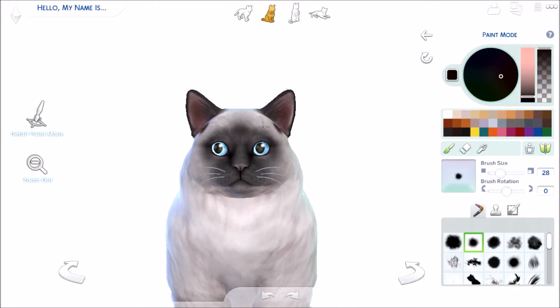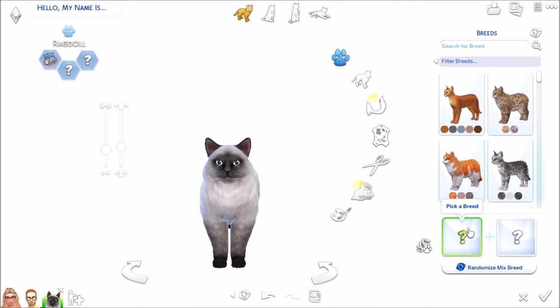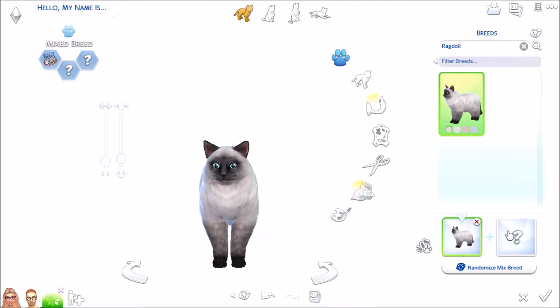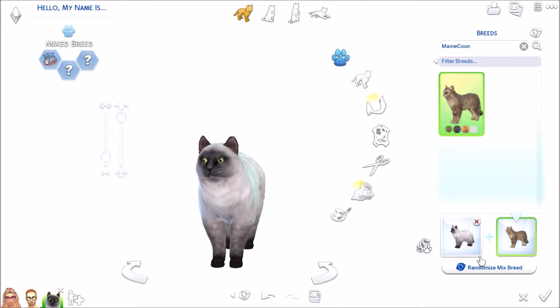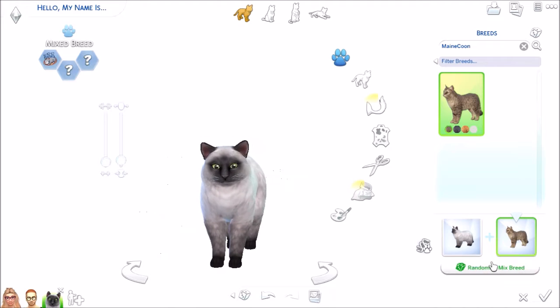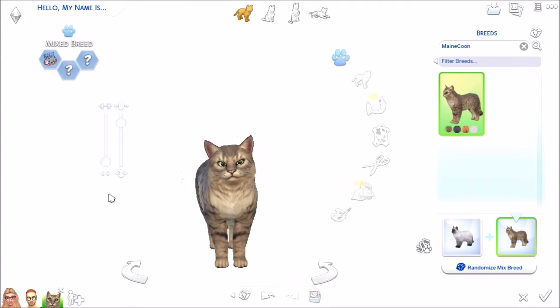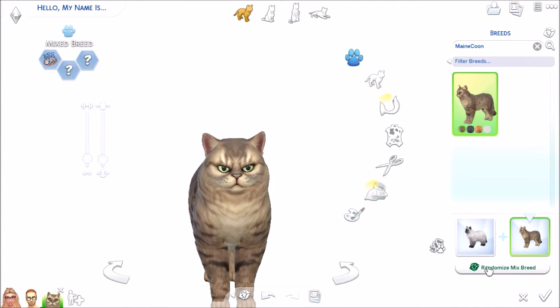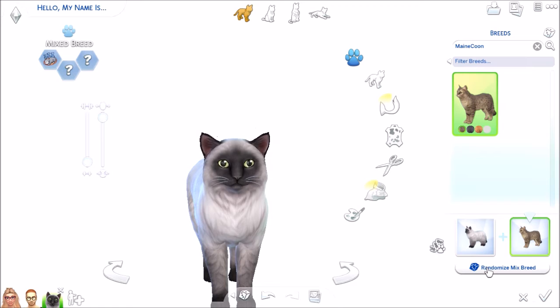She looks like a calendar cat — absolutely gorgeous with piercing blue eyes. She does have some markings, and at first I didn't realize there was a ragdoll with markings on their face, so I tried to paint it and it didn't go so well. I'll fully admit I'm not very good at the painting feature right now. I also tried to merge her with a Maine Coon because it has some features I liked, but the breed mixing didn't really work very well — it basically only gave me ragdoll cats or Maine Coon cats and didn't mesh them the way I wanted.